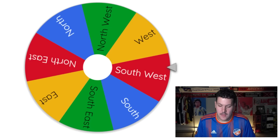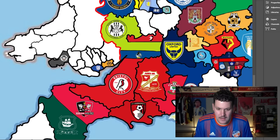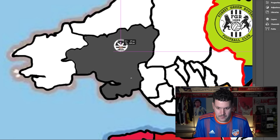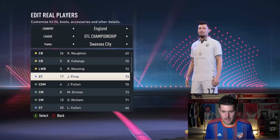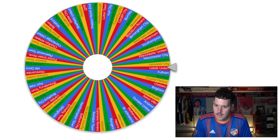Swansea City are drawn — a massive opportunity. They want to head northwest into Wales. They get west, which amounts to roughly the same. Swansea claim a large chunk of land and get an upgrade to their highest-rated player. Two players are tied at 73 — Piro or Grimes — and after spinning the wheel, Piro gets the upgrade to 75.